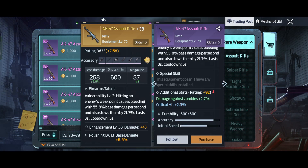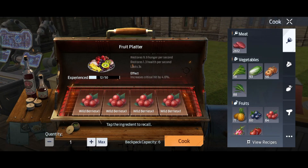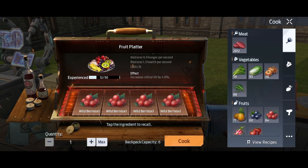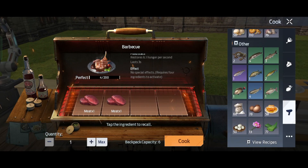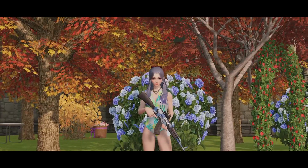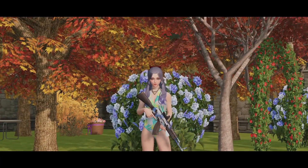Another way to get critical hit is to cook food that has the critical hit effect. You can check all the recipes — there are also foods that give critical damage. Keep in mind you cannot use two of these buffs at the same time. For example, you can choose between the fruit platter or the meat and aloe vera — it's up to your playstyle.